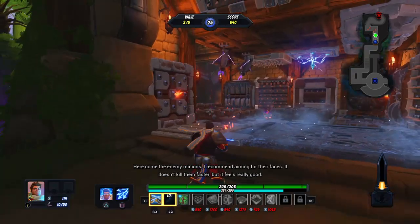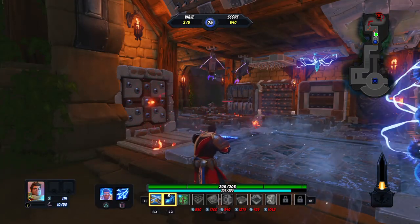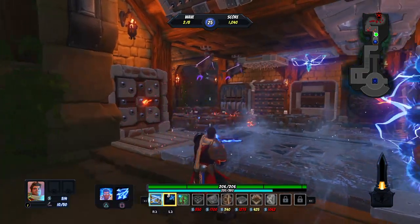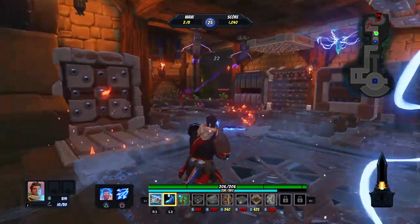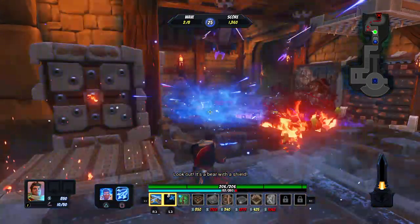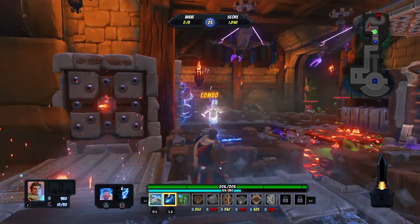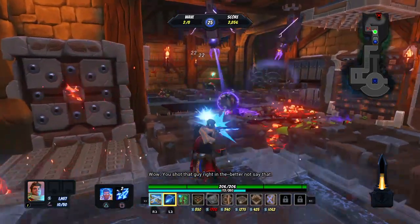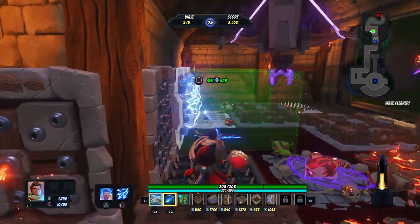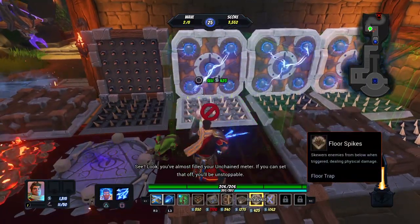I'll tell you when I'm ready. Oh wait, I'm out of money. Alright, I'm ready. Here come the enemy minions - I recommend aiming for their face, doesn't kill them faster but it feels really good. Look out, it's a bear with a shield! Wait, never mind, he's dead, it's cool. Wow, he shot that guy right in the head.